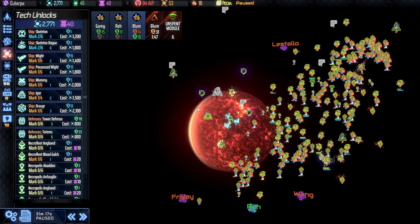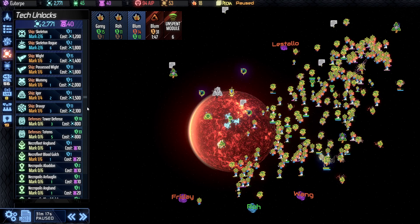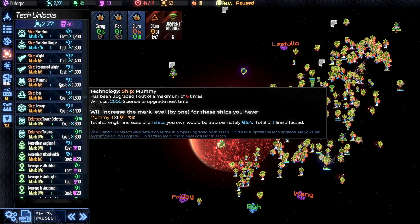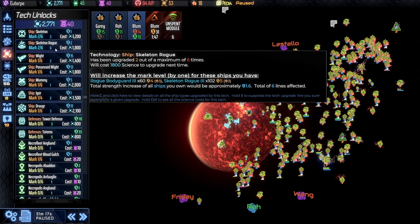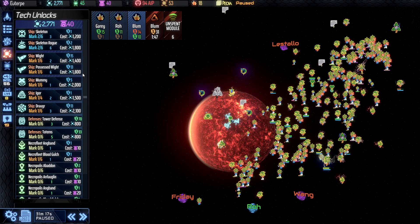Now let's take a look at a more mature Necromancer empire. We have a few planets under our belt at this stage. Looking at the tech screen, it's more simplified and streamlined than a standard human empire, which has a dizzying array of ships. When you upgrade weapons and hull types in a standard empire, you're looking at batch upgrades — a bunch of different ship lines all being upgraded at once. Here, the ships are divided into their individual categories, so you can upgrade just mummies, or just wights, or just skeleton rogues, however you want. This specific targeting allows you to adapt quite easily to different factions or AI types.